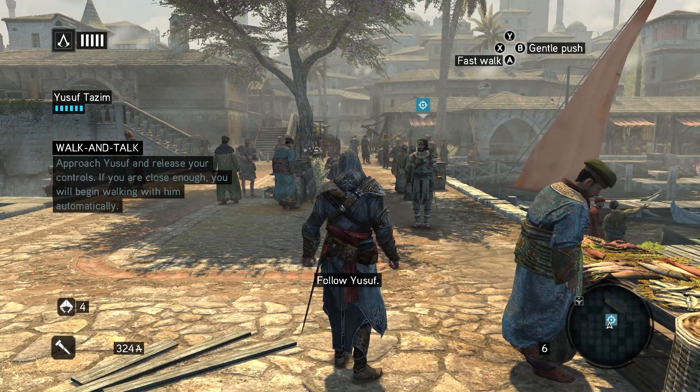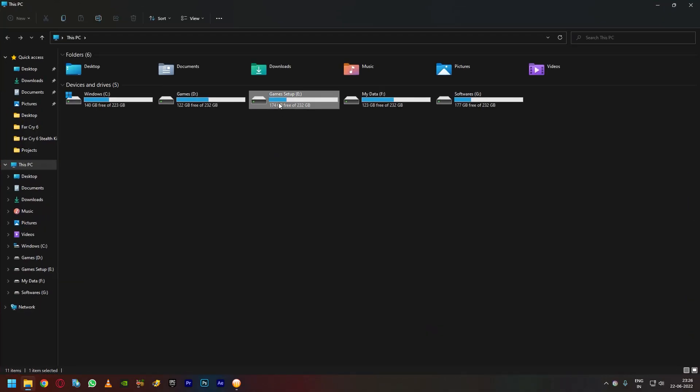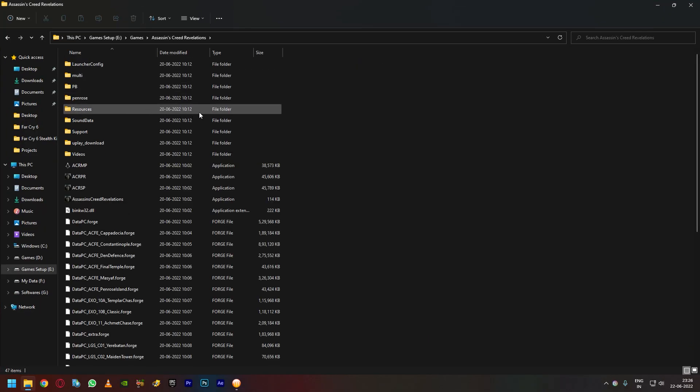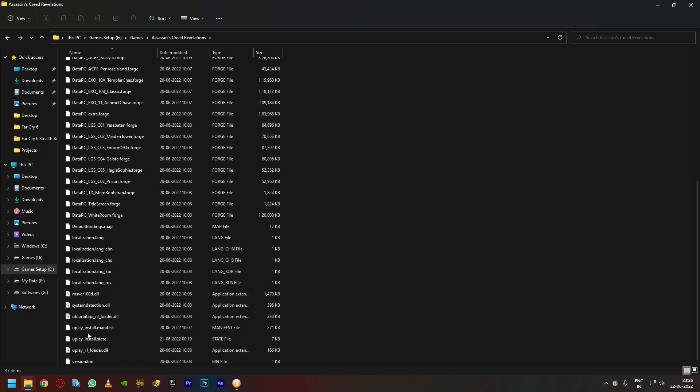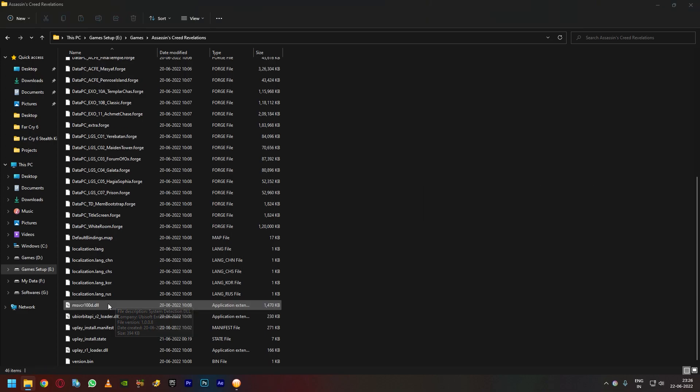There's one simple step to fix this. All you have to do is open your game destination folder. Here you should see a file called the system detection DLL file. All you have to do is delete it — you can either shift-delete or just delete, it's fine. You don't need that file.